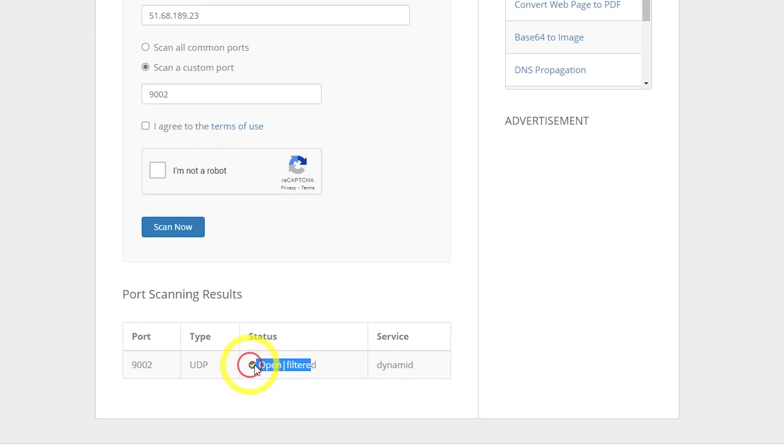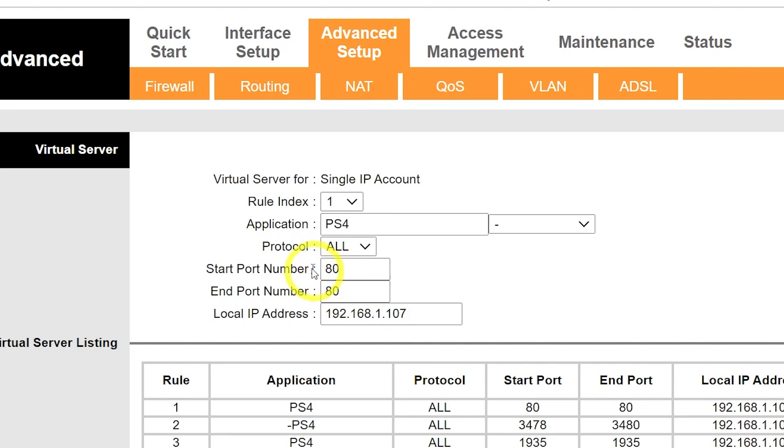If ports are closed on both protocols after contacting your ISP, go to your router and set up port forwarding for both UDP and TCP. Sometimes you may need to do this separately for each protocol. Enter the start port number and end port number as required.